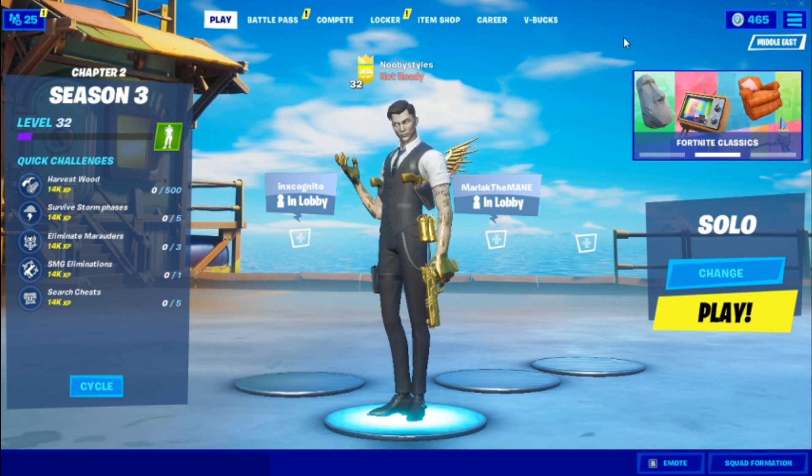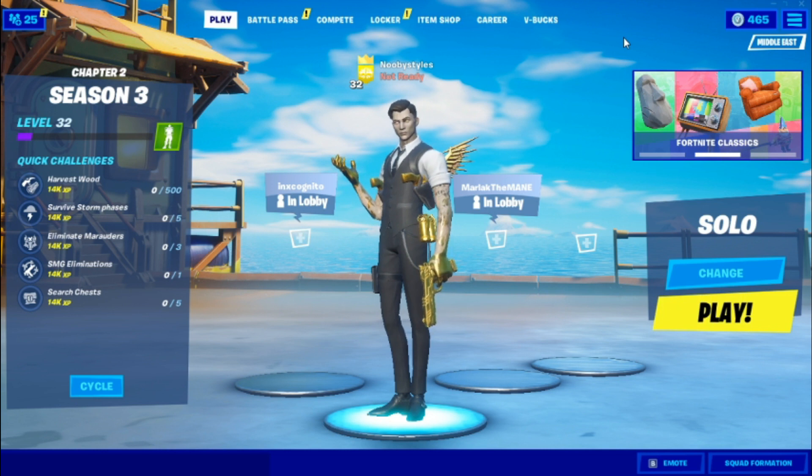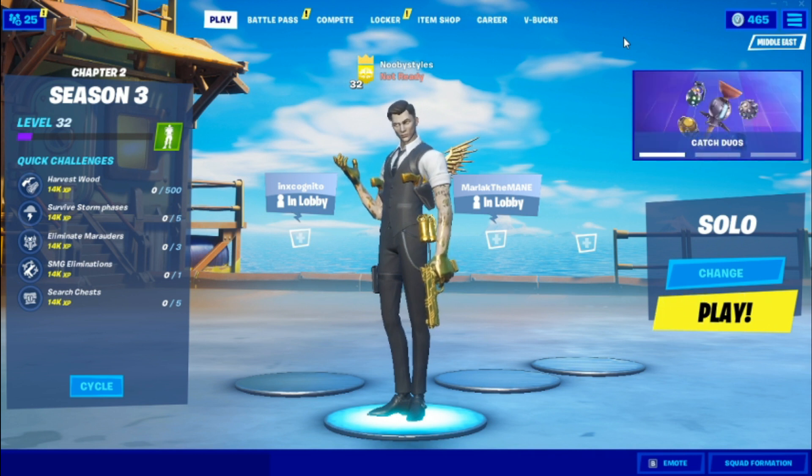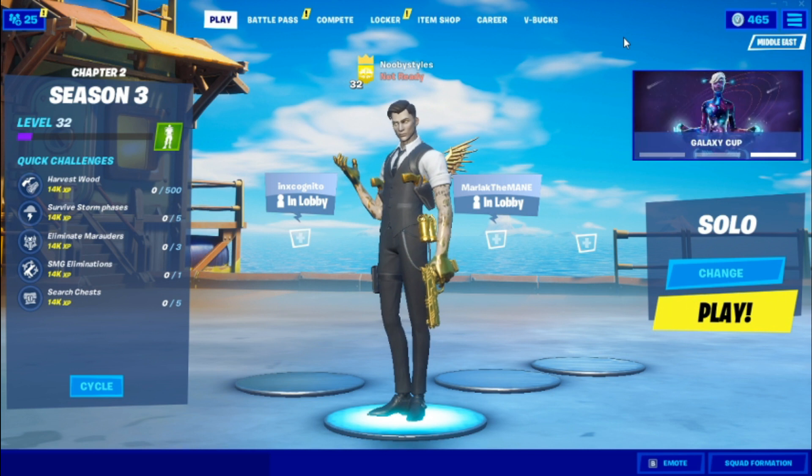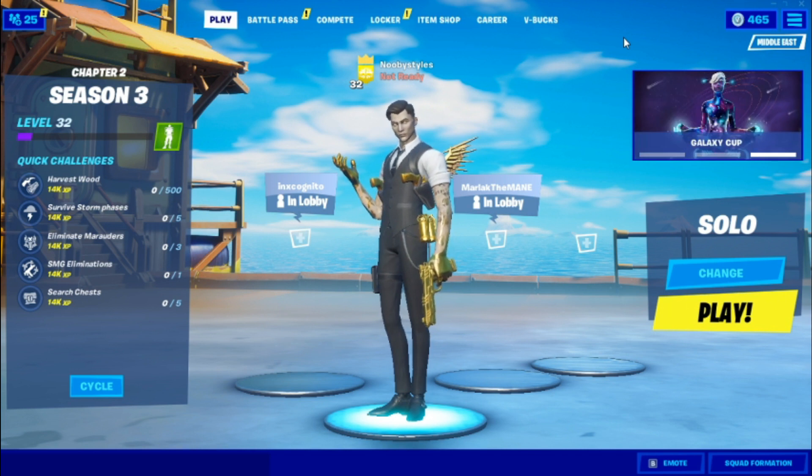You would basically have an emote in your locker that is not released yet, so you can troll your friends and stuff like that — it's going to be fun. In the previous days we got the Renegade emote. That emote was amazing, I love that emote so much. So now we're getting the West Tower emote, and in this video I'm going to show you how to get it for absolutely free without it even being released yet. Let's get on to this video.